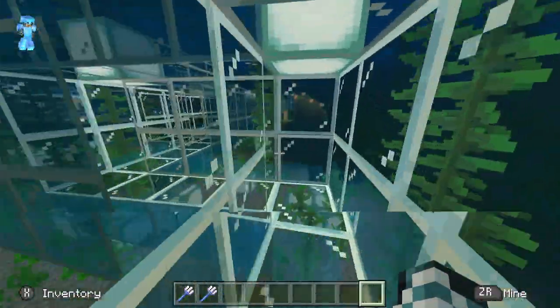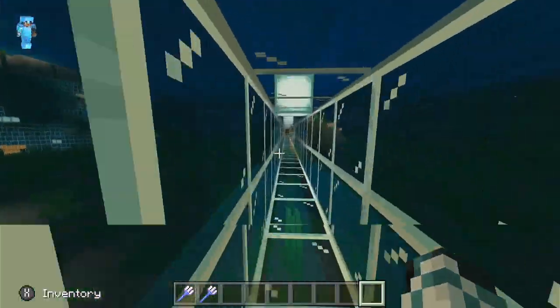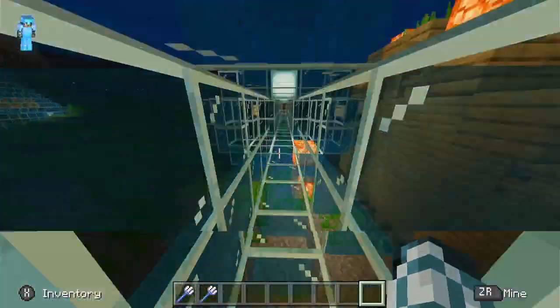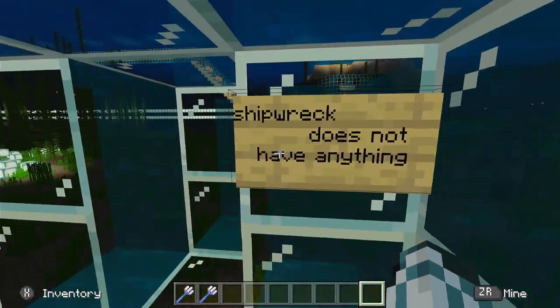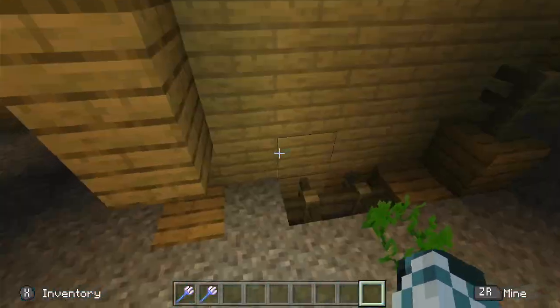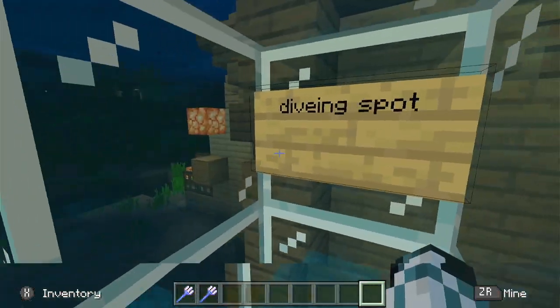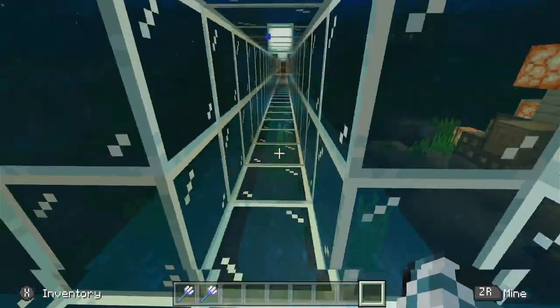There's a shipwreck, but it didn't come with any supplies or anything in the chests for some reason. There's another diving spot to explore even though it's small — it has nothing in it, but you can still explore the little area.